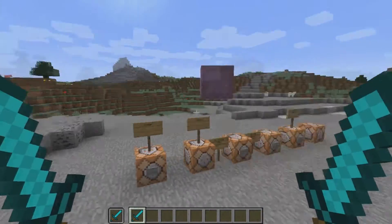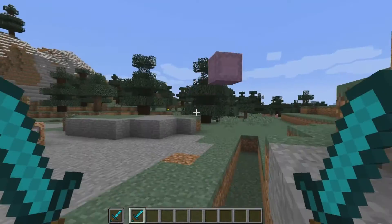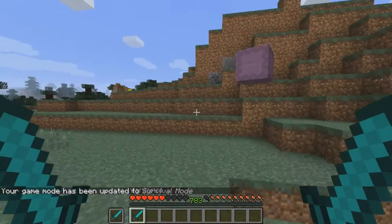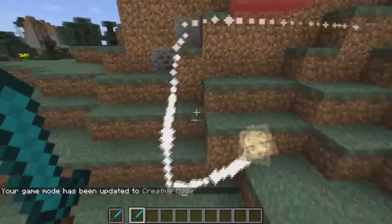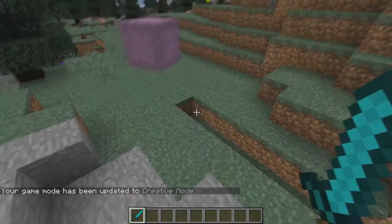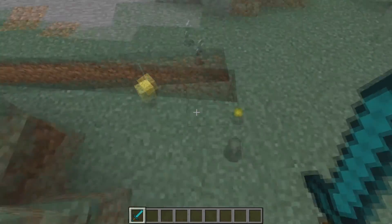First is the elder guardian command. What it does is it summons an elder guardian and on top of that it summons a shulker. If you are in survival, the shulker will shoot you with its bullets and the guardian will try to hit you with its laser beam. This is a pretty cool combination — if you are planning to add it in any custom adventure map, it will look really cool.